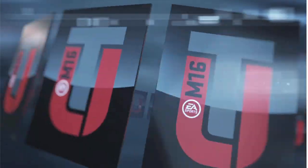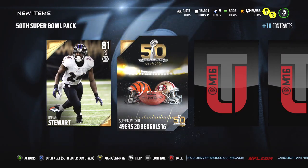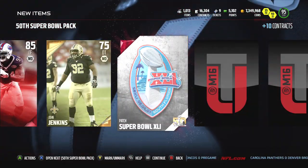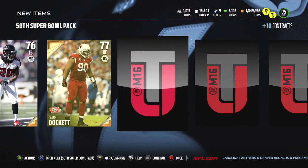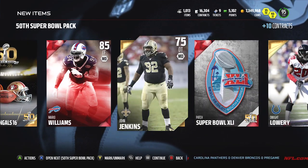What is up everybody, today we're going to recap Super Bowl 50 and open up Super Bowl 50 packs. These packs have 10 gold or better players — as you guys see right there, we get an Elite to start off with Mario Williams. It has a Super Bowl patch and a Super Bowl collectible in it. The topper for this thing is a guaranteed Super Bowl Legend, so that's going to be very exciting.